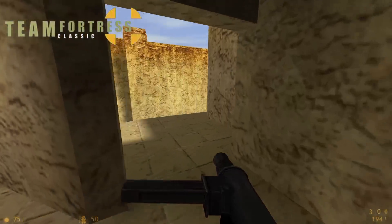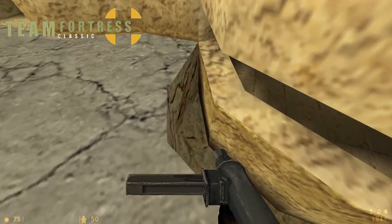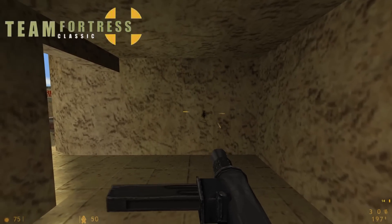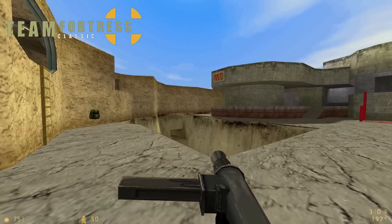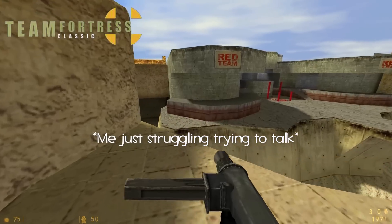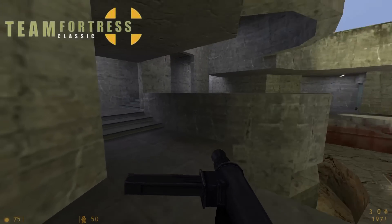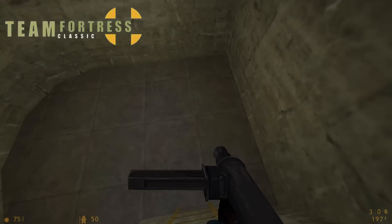This area looks identical to TF2 — if you ignore the 8-bit graphics. There's this weird little trench here, but we still have that little lower area. Going in here it's pretty dark, and you can't loop around that way, so you're forced to go out this direction. One pattern I'm noticing in TFC is that there are a lot fewer ways to go — you're stuck to really choky routes that are even worse than TF2. Here at this control point, there's quite a bit of area back here that exists in TF2 but is fenced off, except for a bit in the middle.